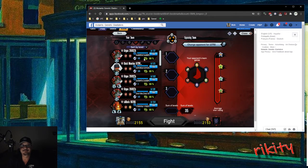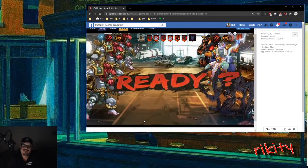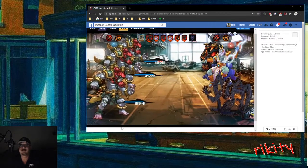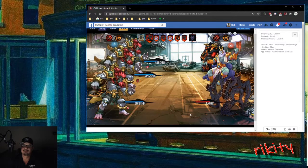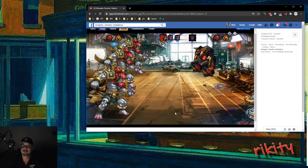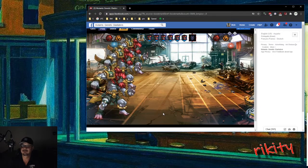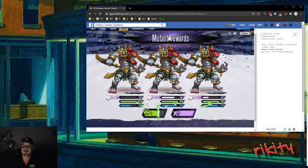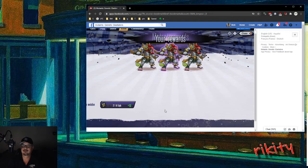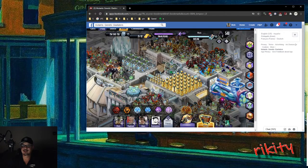I think you kind of get the idea now. We'll browse around and see if there's any housekeeping to do — I know I have to do my med kit things. Boom — that hurt, he's dead. He's dead too. That guy's going to get hit a few times. Alright, you get the idea — that's what I do to level my guys up.